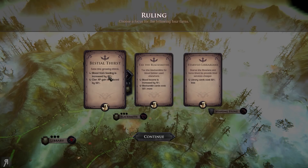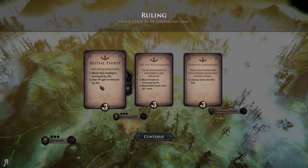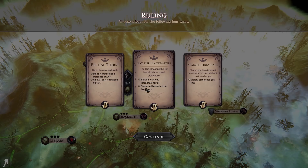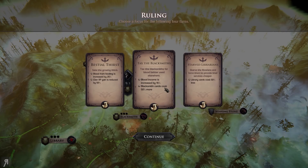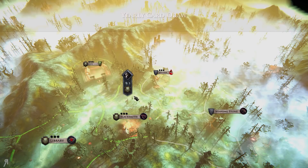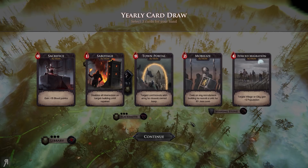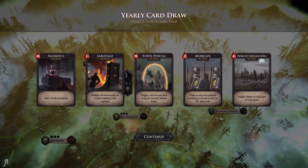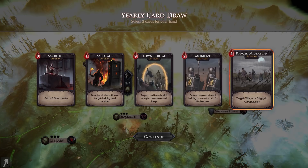We're going to go for Bestial Thirst here. Blood from feeding is increased by 25% and clan XP gain is reduced by 50%. That's not particularly good for the XP reduction. The other option: Blood Income increased by 15% and blacksmith cards cost 50% more. I'm going to take Bestial Thirst because there is another card that can increase your clan XP by 200%, so hopefully I'll be able to counterbalance the XP reduction later.